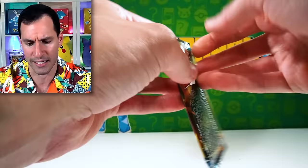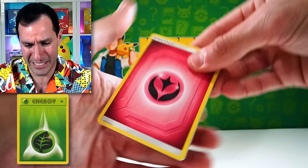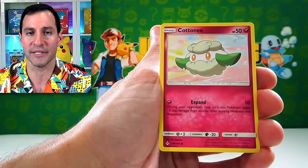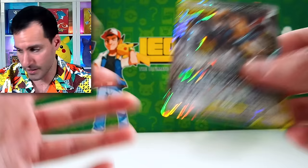I pulled it in the library — joyous occasion, video's on the channel. Let's see if we can pull something. Leaf energy, fairy energy, rest in peace. Espeon — I see something in the background. It's a Lucario and Melmetal GX tag team card — a little duo action between Melmetal and Lucario. Very popular Pokemon, sorry Melmetal.